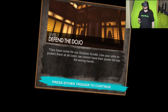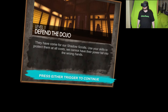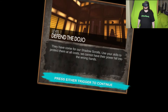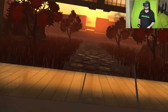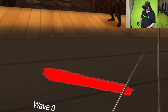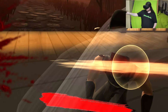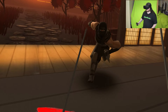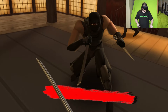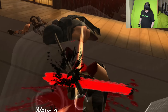They've come for our shadow scrolls — use your skills to protect them at all costs. We cannot have their power fall into the wrong hands. Defend the dojo, level one. They only come from the front! Oh my god, you scared the hell out of me. I'm on this now. Oh! So many!